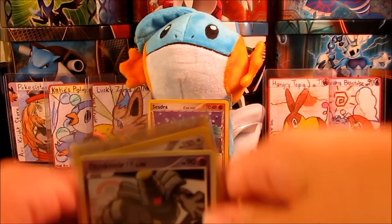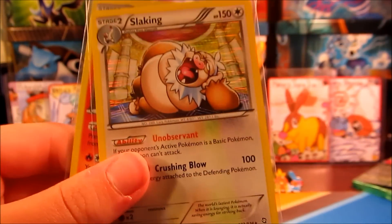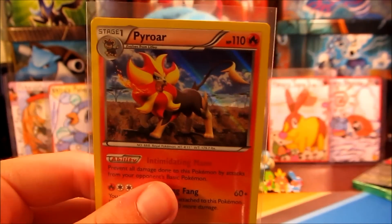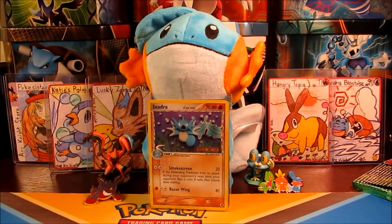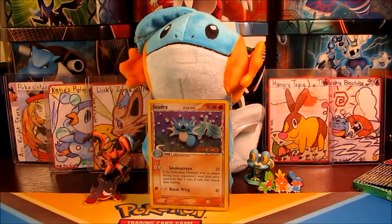So here's our recap. Of course we have the Dusknoir that we got in the front. We have a Slaking Holo and the Pyroar Holo. Hope you guys enjoyed this video — if you did, make sure you give it a big thumbs up. Click that subscribe button if you haven't already. And if you want to see something, give us a suggestion down in the comments. Thank you guys so much for watching. See you guys next time. Goodbye.